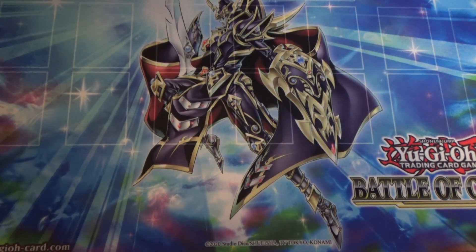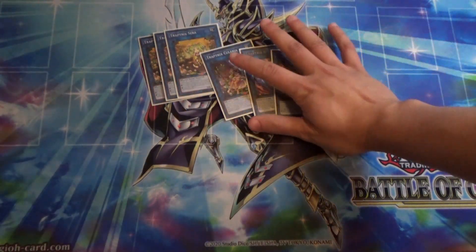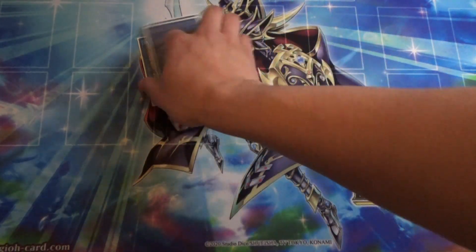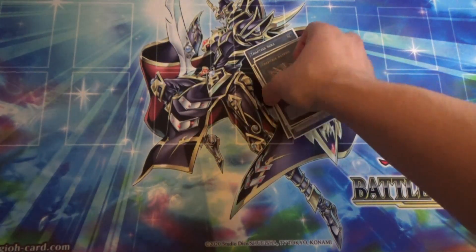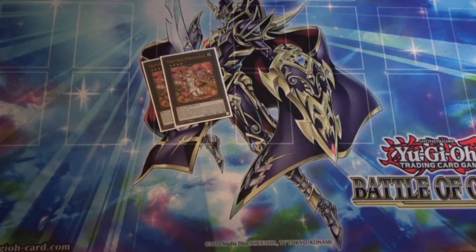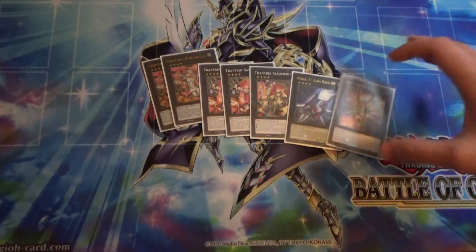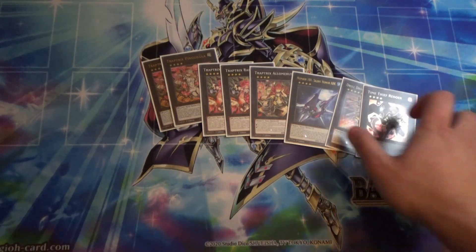For the extra deck: Triple Serra, one Cucularia, double Adipus. I don't love Cucularia but it does come up sometimes. We also have our new Link 4 in Boral Sword, two Pingicula, two Rafflesia, one Alamaris, one Silent Honor Arc, one Vespinado, and our one Time Thief Redoer.